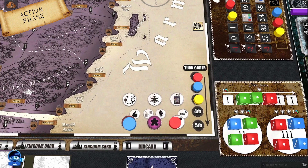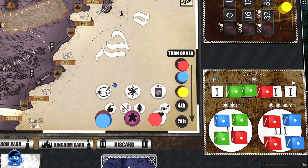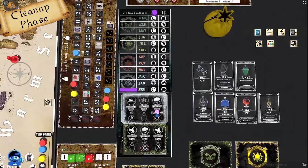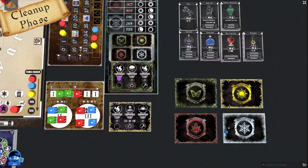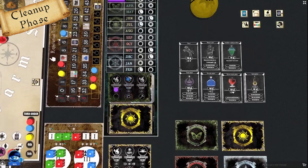After all players have passed, the game round enters the cleanup phase. First, move the turn token one spot to the next month on the calendar track. Second, if entering the second year, move the year token as well. Third, move the weather token one spot on the weather card or to the next weather card. Then a new game round begins.